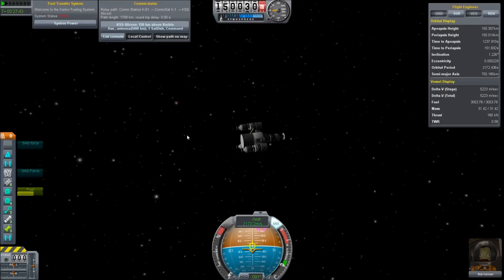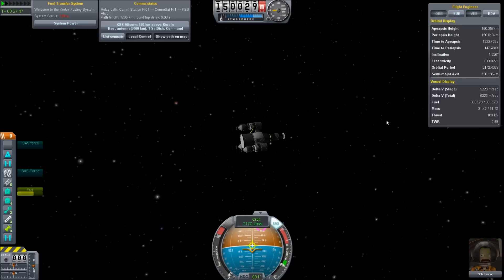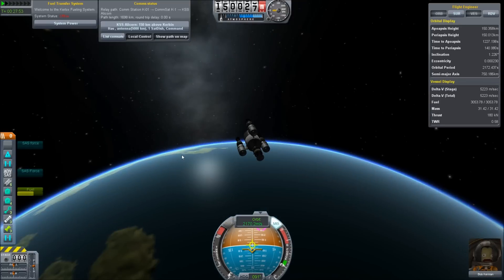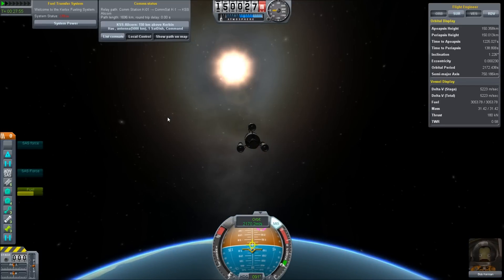And one absolutely nominal orbital insertion later, we have a very nice orbit — 150 by 150, variance of 0.3 kilometers. This will do very nicely. Now we have to bring up our real crew to meet it.